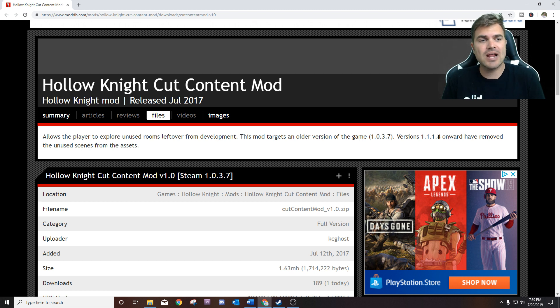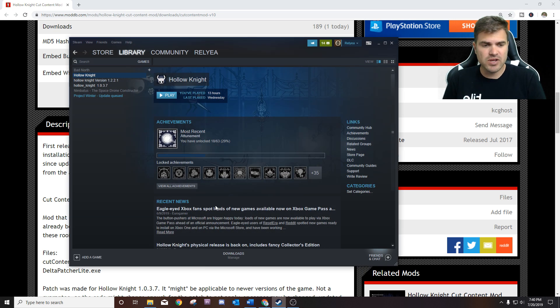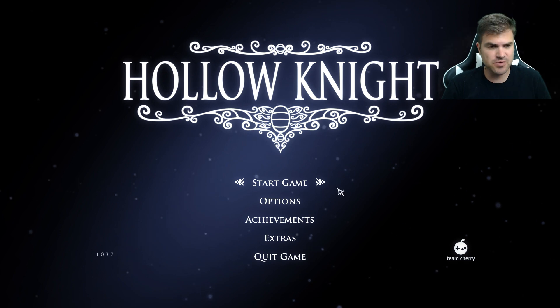We're gonna have to downpatch the game to 1.0.3.7 before we use this mod. There's a link in the description for how to downpatch Hollow Knight, and then from there you download this mod. Once it's all installed and everything's good to go, you can jump into Hollow Knight on Steam — version 1.0.3.7 — and we're gonna be able to see this cut content. The version number is down on the bottom left-hand side of the screen.